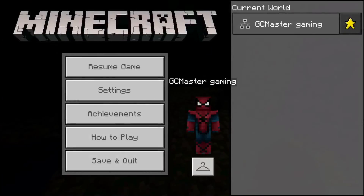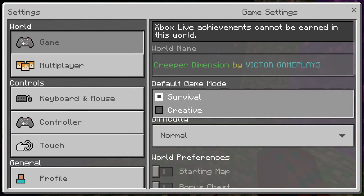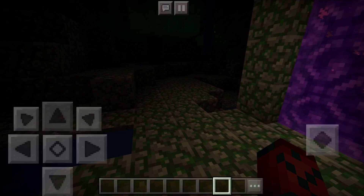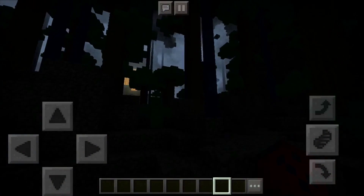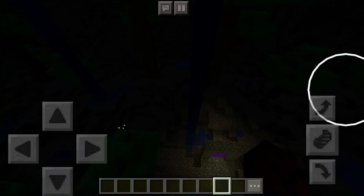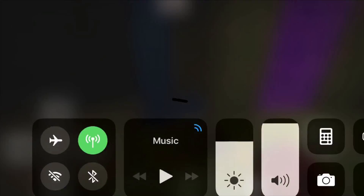Why is it so dark? All right, now I'm on creative. Why is it so dark? I see like glowing spider eyes — that is very messed up. I don't know what I did.